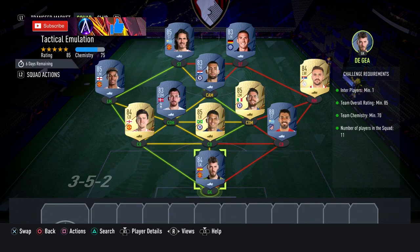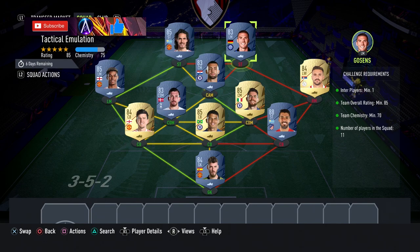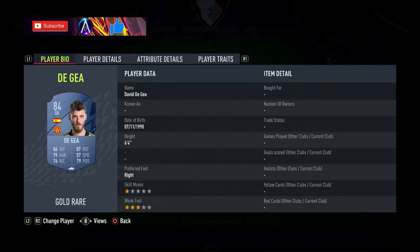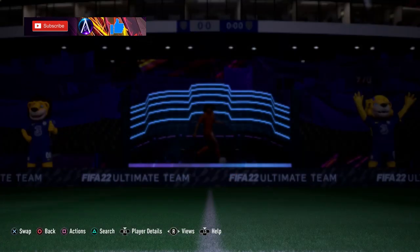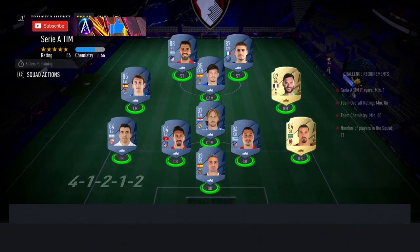Second one — the Inter-based team — is 65 to 70k. The Inter player I would go for is Gosens; it's a transferred card to Inter. Any 83 from Inter would do, so Dzeko is obviously another option, but Gosens is the cheapest right now. A couple of flexibles: any 88 would do — you've got Suarez, Navas, Hollands — all relatively cheap. And then Tadic — any 84 would do, Tadic being by far the cheapest 84. Your player names are: Digne, Suarez, Thiago Silva, Maguire, Jorginho, Højbjerg, Tadic, Rashford, Kovacic, Gosens, and Cavani. That is your Inter team done.